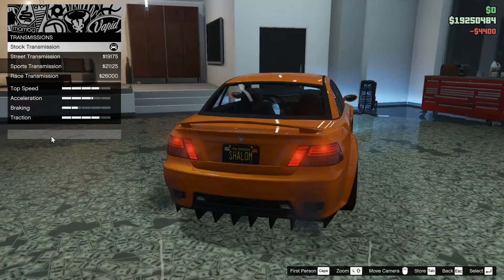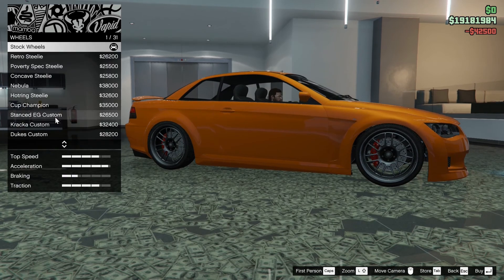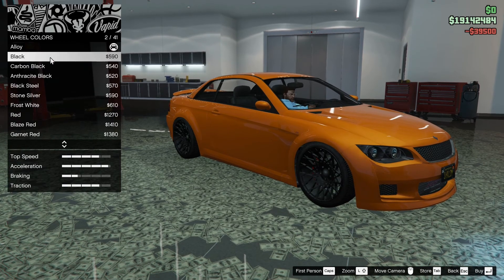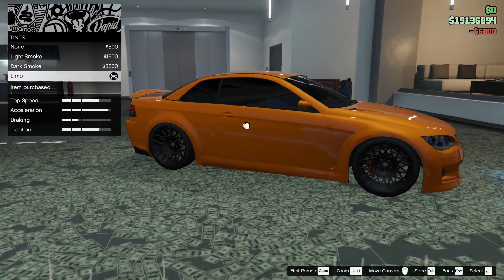Suspension all the way out. Transmission. Turbo. Wheels — I'm going to go with my new favorite rims, I think. These ones. We're going to paint them black. Bulletproof tires are already on. Limo tint.